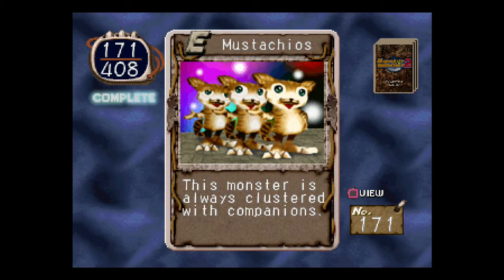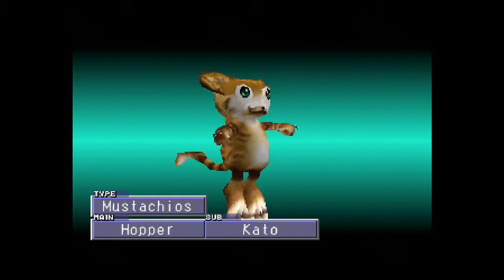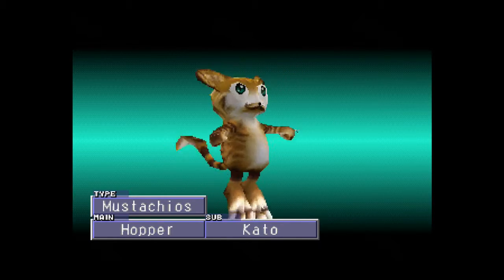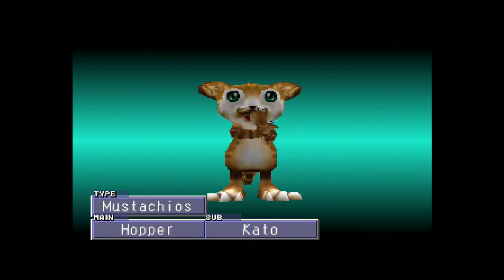Mustachios. I have never seen this one. This monster is always clustered with companions. Wait, have I seen this one? I don't know — oh, it has a little mustache. It does have a little mustache — it's sub-Cato. Okay, that one is kind of cute, actually. I bet it wouldn't be too bad, either.